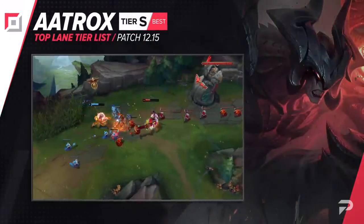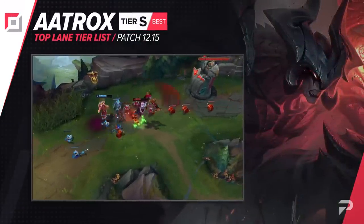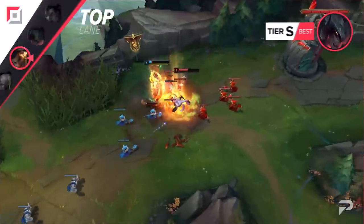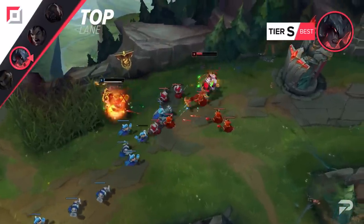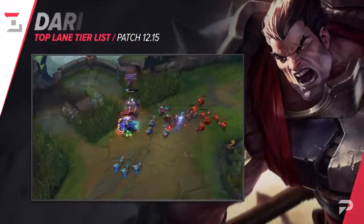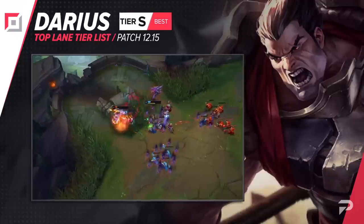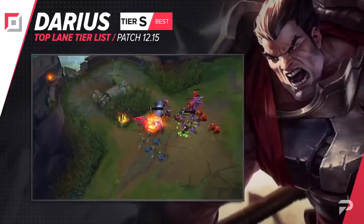When Aatrox suddenly shot up last patch, we moved him up to the OP tier, but it started to look like he was just a bit of a one-patch wonder. He still looks pretty good, but nowhere near as OP as last patch, so we're moving him down to the S tier. Darius also drops down to the S tier. He's definitely still a good option for carrying games, but he's just not quite as safe and consistent as our OP picks right now.